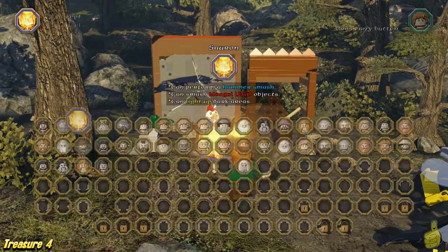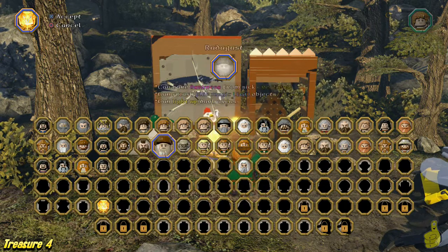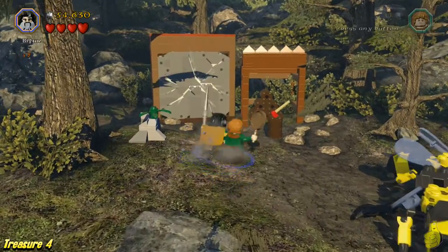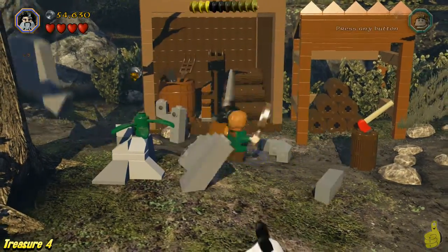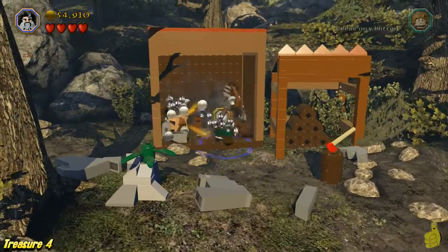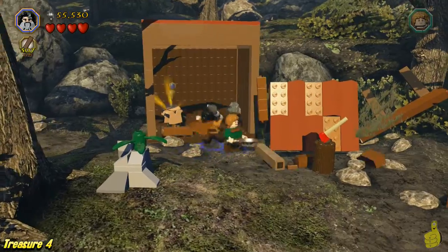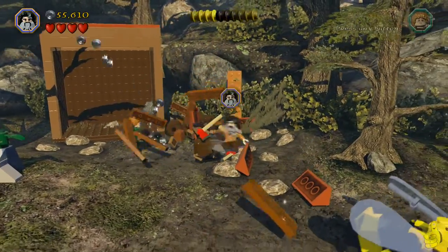As much as I don't want to switch away from the chicken helmet, we have to, because we need to double down on some dwarfage over here. Pick your two dwarfs of choice — I actually used the hobbit — and we're going to destroy that crack. Then in the back we find ourselves a little box to destroy and grab the fourth and final piece of armor.